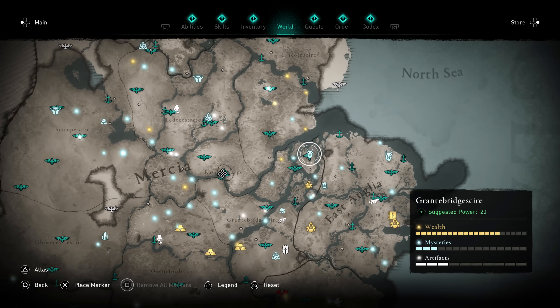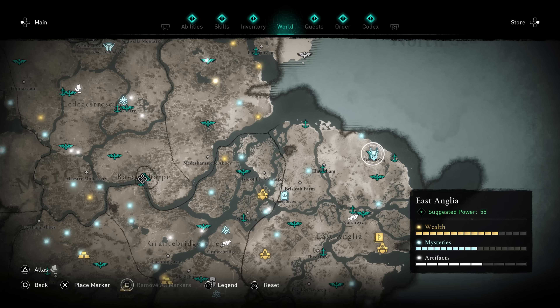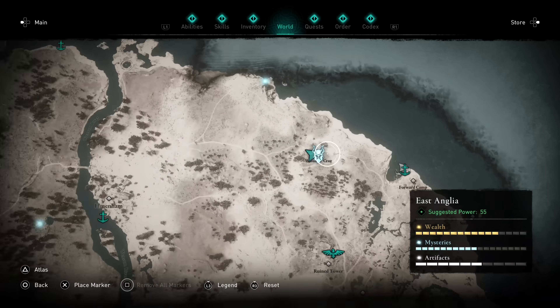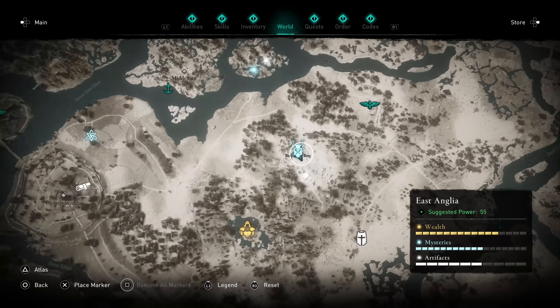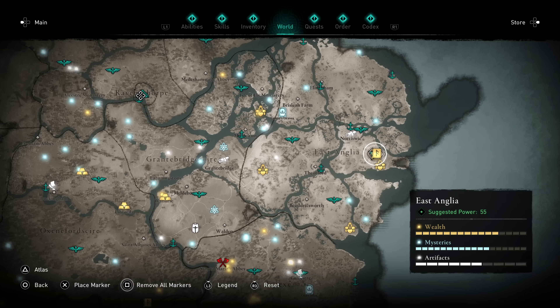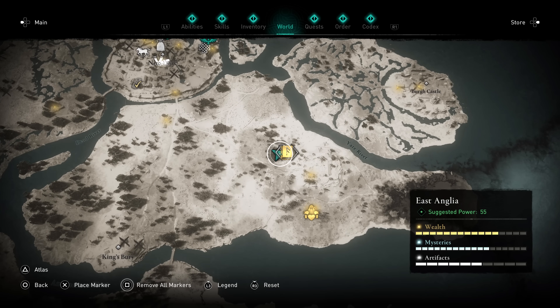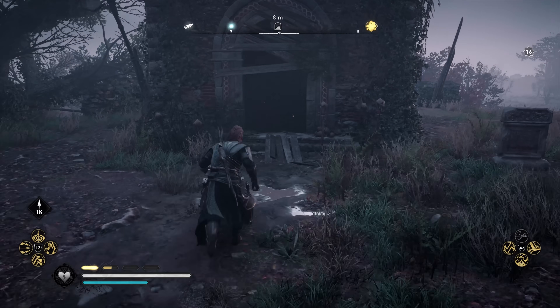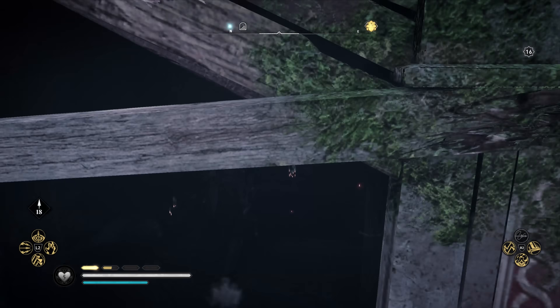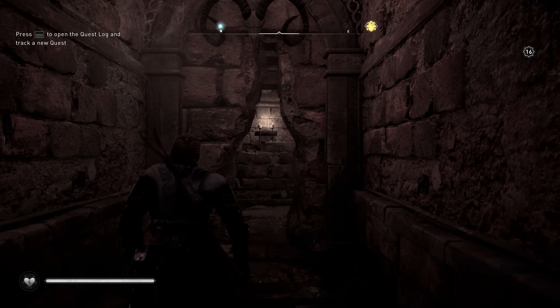Just a quick recap: you have to defeat each of the Daughters of Larion — there are three of them in East Anglia. Defeat each of those three and you will be given a dagger as well as one piece of the Thor set. Once you've acquired all three daggers from each of those three locations shown on the map, you head over here also in East Anglia. You're not going for the book of knowledge, but you go inside a cave system here. Make your way all the way to the end, where you'll see a statue. Stick the three daggers inside of it and it opens a passageway leading you to Thor's helmet.